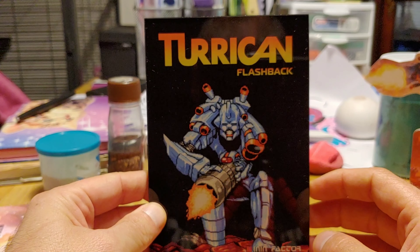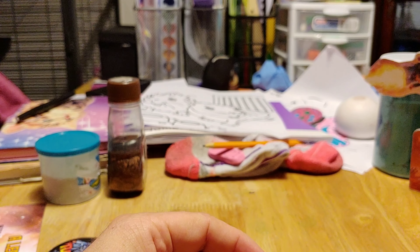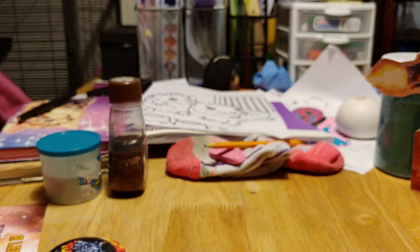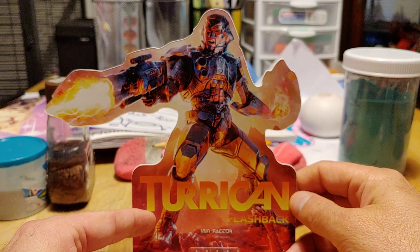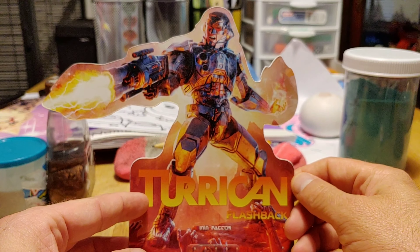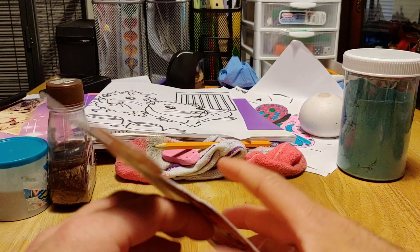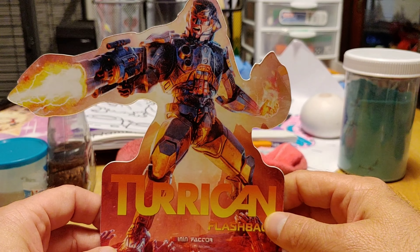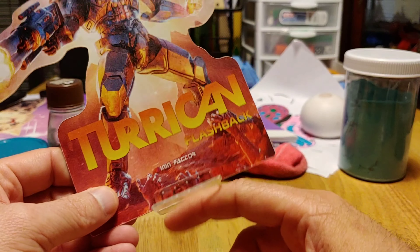Turrican Flashback - I love that. Okay, and then the last thing - it's going to be kind of hard to show you. One thing I thought was really cool that was included in the VIP package was this Turrican Flashback standee. It's so cool. Unfortunately it got bent up in shipping, but that's okay - at least the stand didn't break this time.